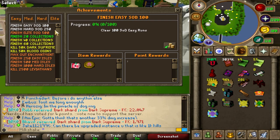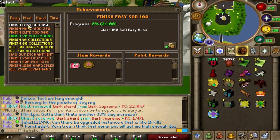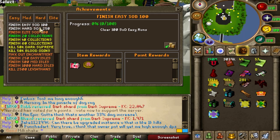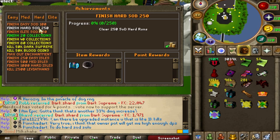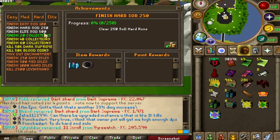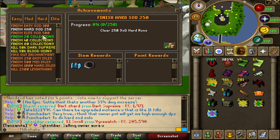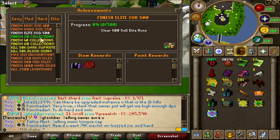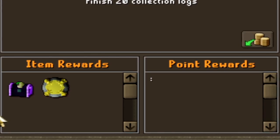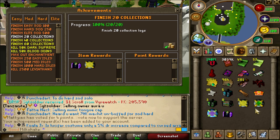And if you take a look at the elite achievements in-game, you're gonna see that the rewards are actually crazy good. For example, finish easy SOD 100 — I'm gonna get a ruby casket and a light attachment. Finish hard SOD 250 — diamond casket and dark attachment as well. Then the elite SOD 500 is gonna give me an onyx casket and a blood attachment. This one I can actually claim — finish 20 collection logs — I'm gonna get myself an onyx casket and a 25 bond. Not bad at all.